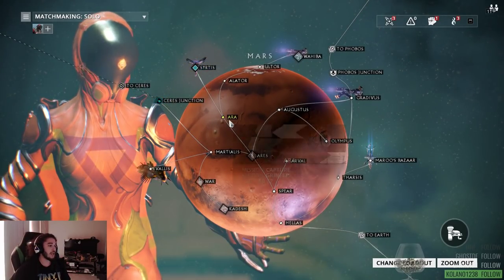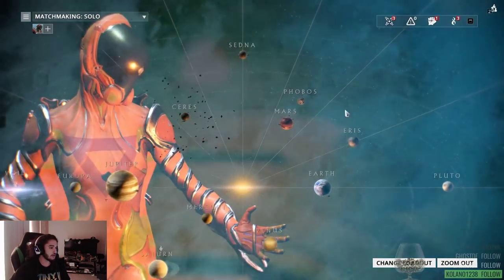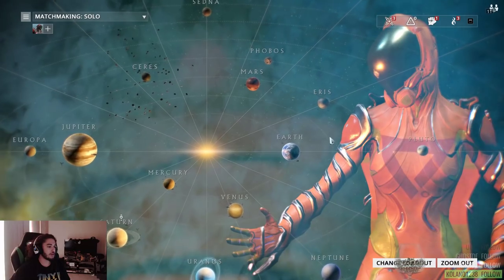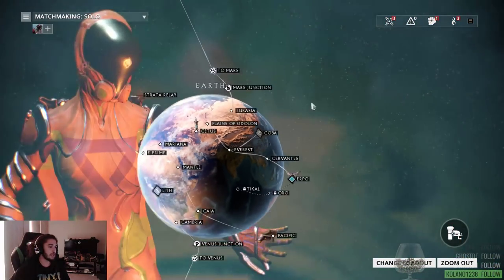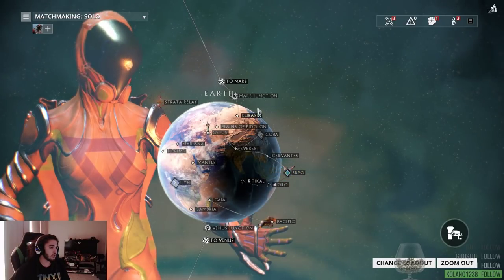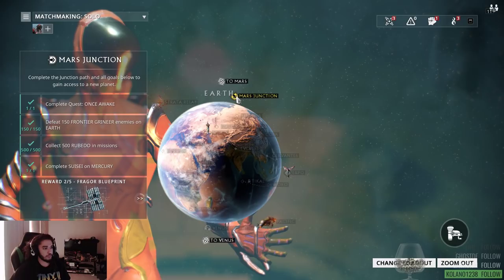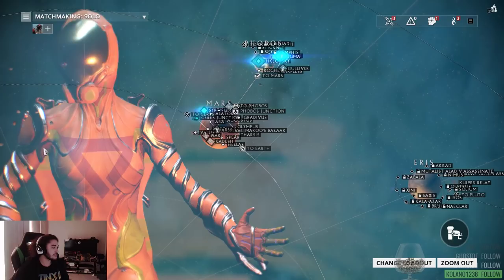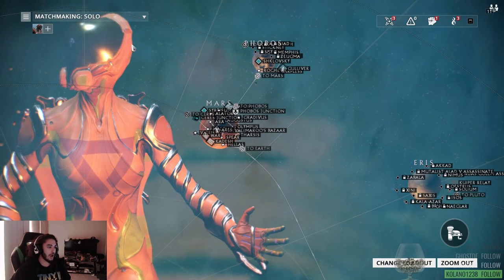There are a bunch of different missions. The type we're doing right now is called a Capture on planet Mars. If you see our nice little solar system here, basically the way it works is you start off on your planet, complete the missions around it, and your goal is to complete the junction. The junction has prerequisites, and once you complete it, it opens a link to go to another planet — that's how you progress.